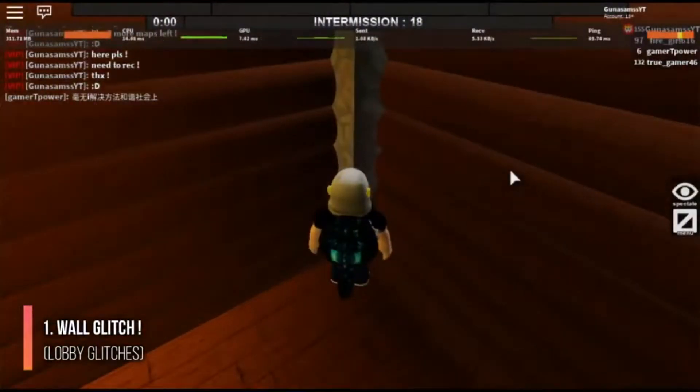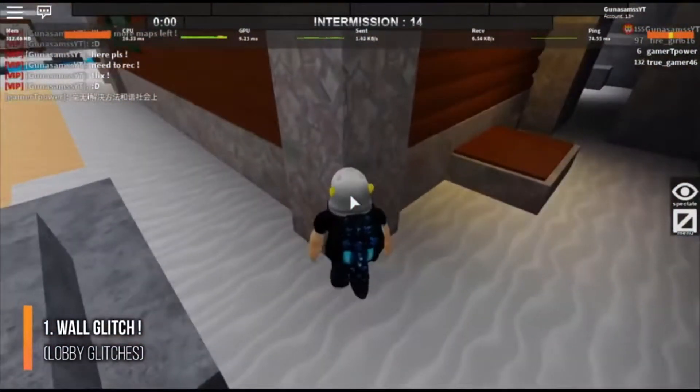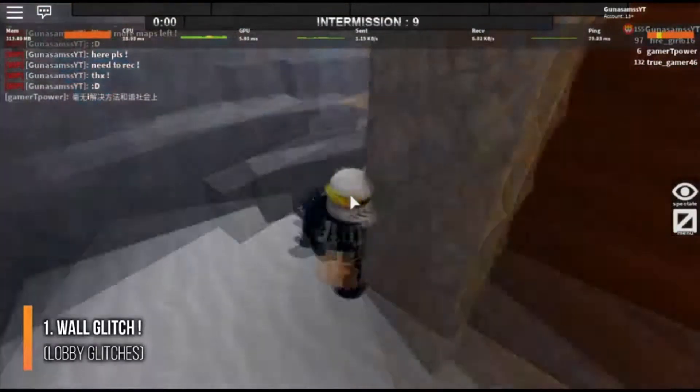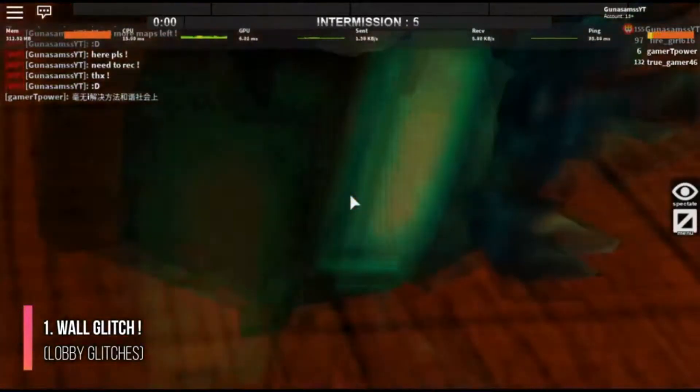At number 7 we have the Flee the Facility Glitch. This one is fairly easy. Go into the lobby and walk towards a corner. Once there, make sure you are all the way in the corner and rotate your camera into third person so you're looking down on yourself and glitch through the wall. You can do this in almost any location in the game.